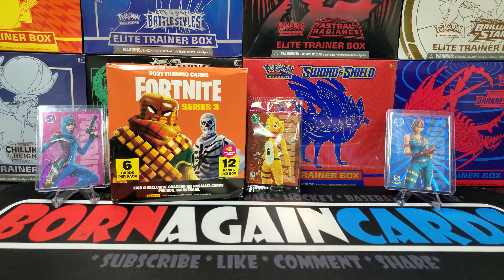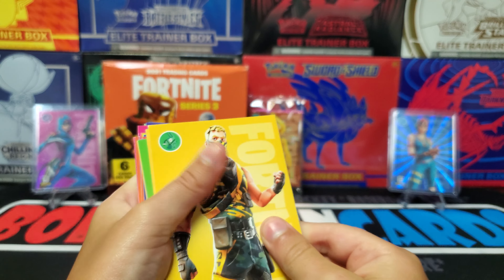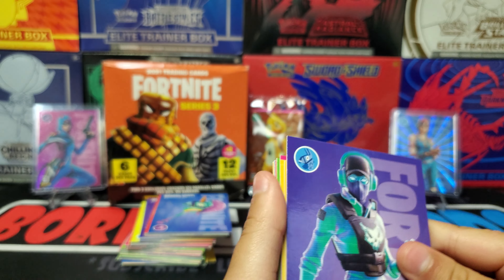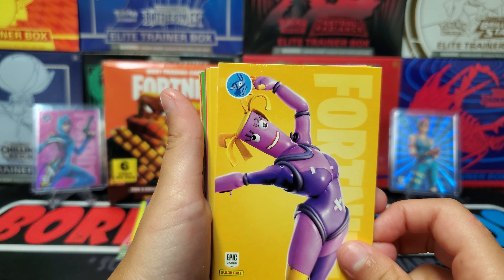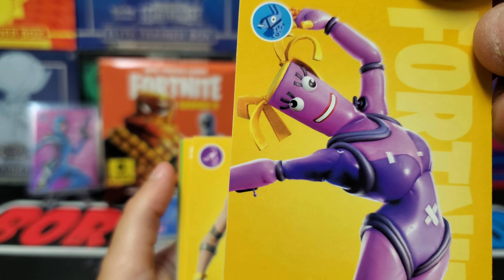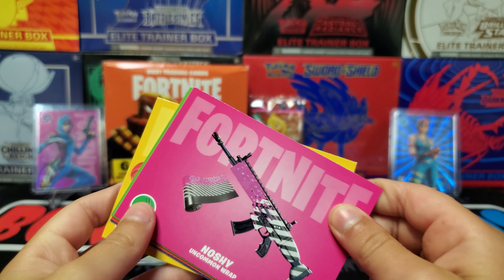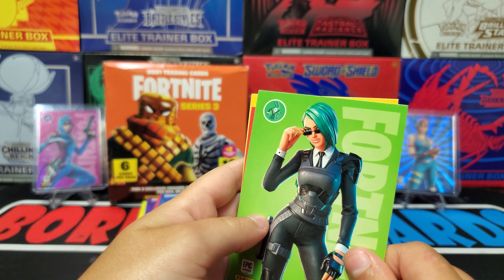I'm going to grab the whole stack. No, don't grab the whole stack. She looks like the DJ person because she has headphones on. Banana Peely — looks like one of those things at the car dealerships that just wave around in the wind. I think we already got this one. This is like a secret agent. Spy.